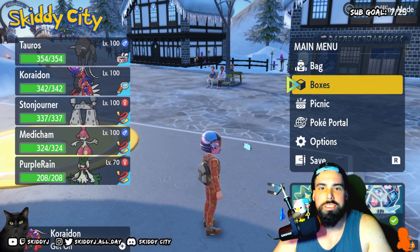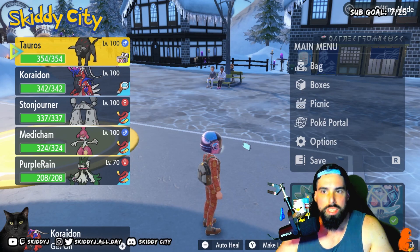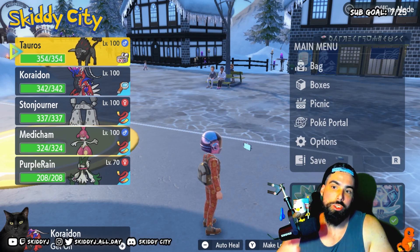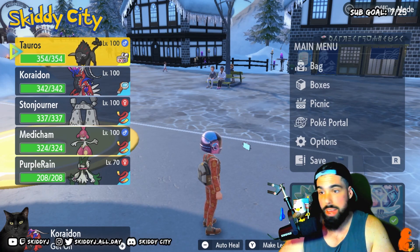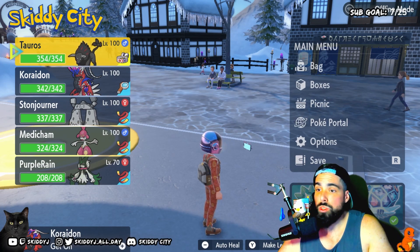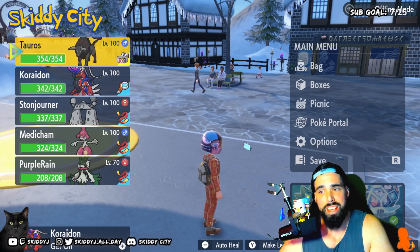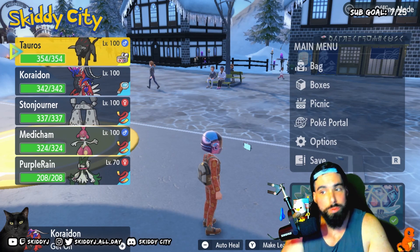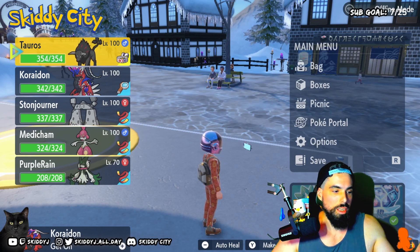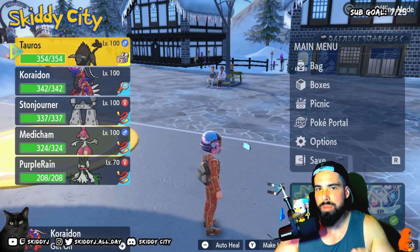Blaze Tauros seems to be a pretty decent fit here. It's bulky enough to survive an Aerial Ace or an Air Slash, which the Samurai may or may not have. That's the only move in its arsenal that's going to do super effective damage on Tauros. If it attacks first, the Tauros outspeeds it because Samurai is so incredibly slow. But again, as with every seven-star raid, we don't know what its gimmick is going to be.